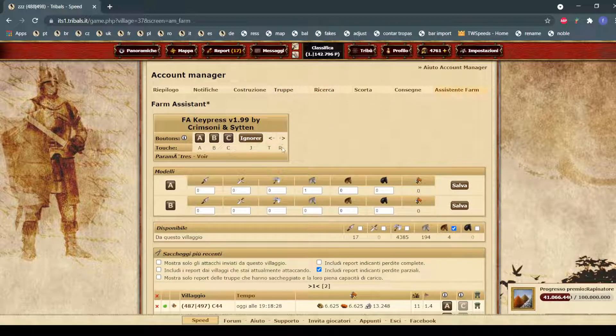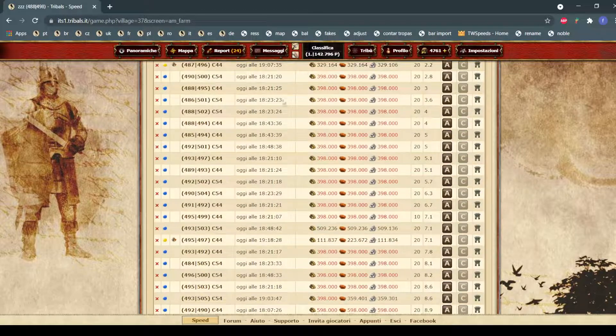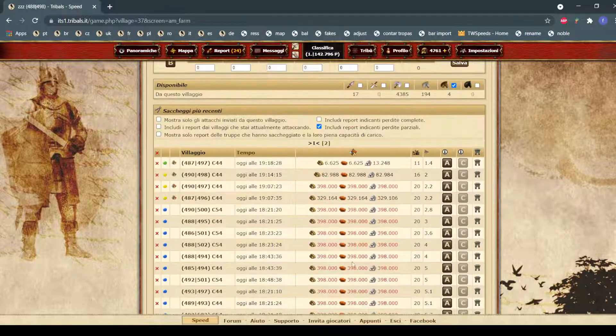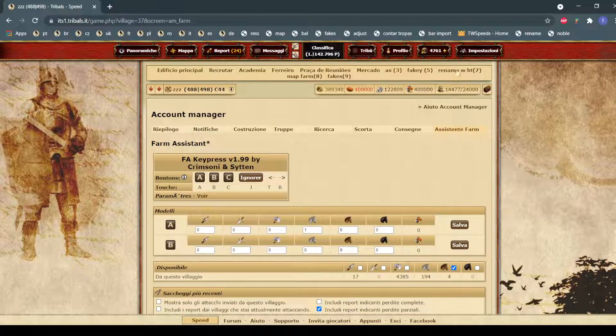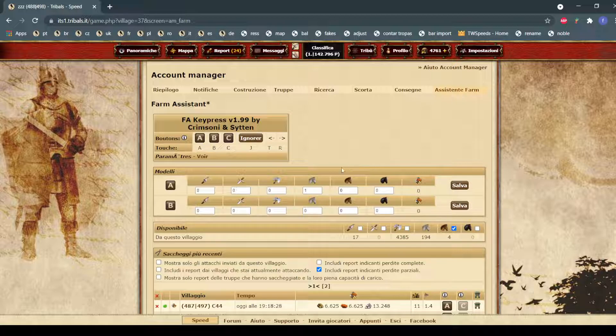On accounts where you only have one village, the change village button will reload the page, so you don't have to do it manually. When playing on two tabs, I don't reload the page on the right side — I just click R and it reloads all the villages. If I've farmed all the villages, clicking R makes more villages appear again on the farm assistant, so I don't have to relaunch the script.